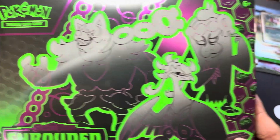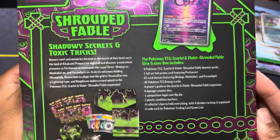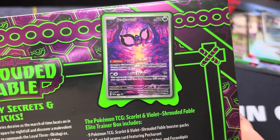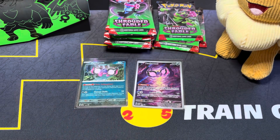At the front we have the Loyal Three: Okey Dokey, Munkidori, and Fezandipiti. There's the top, the side, and the back — you can read that for yourself. It includes the illustration rare Petran, and here's the bottom.